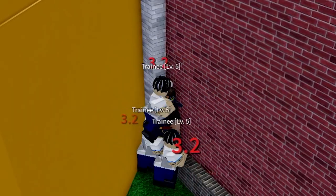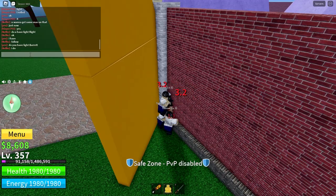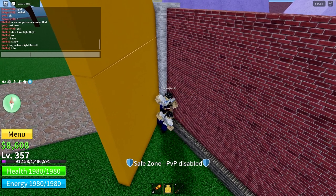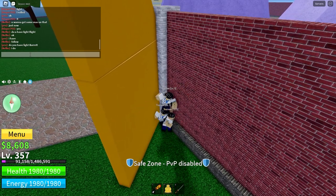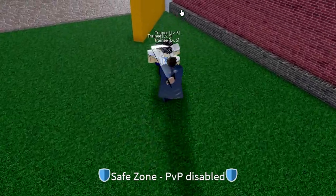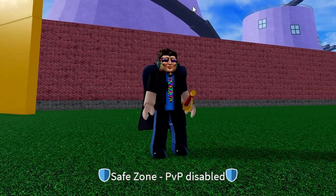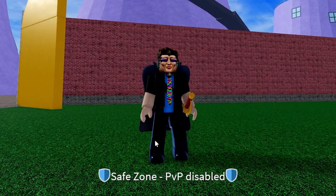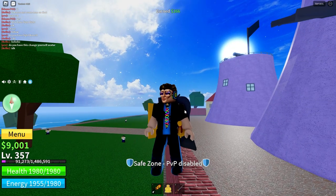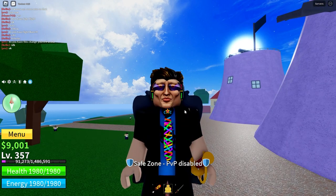A really good tip for this method — actually, this tip is really good for both methods — if you have access to a private server, I highly recommend using it, just so no one randomly comes and kills you. If you made it this far into the video, go comment down below what type of haki you have. Is it only on your legs, is it on your arms, or do you already have full body haki? If you enjoyed the video, please like and subscribe. Thanks for watching, and see you all next time.